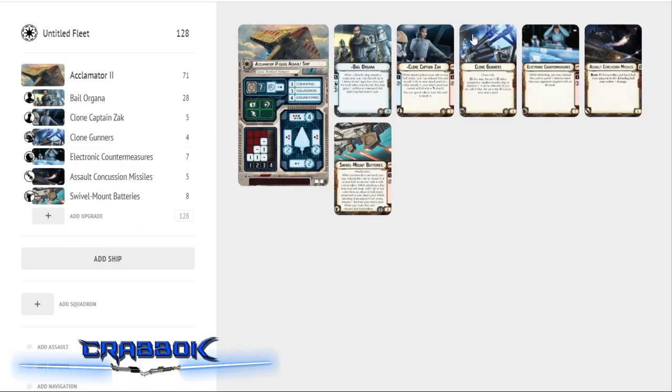If I had multiple Acclimators, I might not need the ECM or Clone Captain Zach on the forward-shooting ship. There are certainly other ways to build this ship, but it has to do a little bit with a lot. Some of these upgrades are also very expensive, and I wanted to fill up a 400-point fleet — that's another influence behind the upgrades I've chosen. Now let's move on to our Consulars.